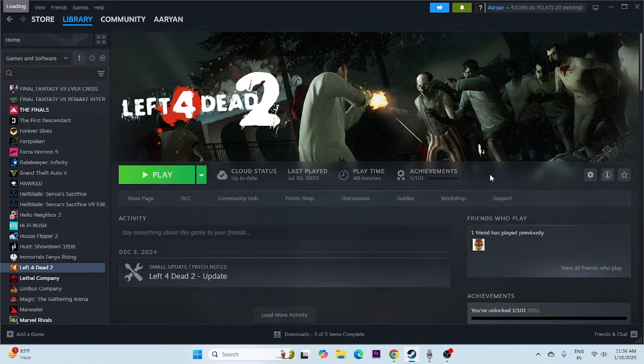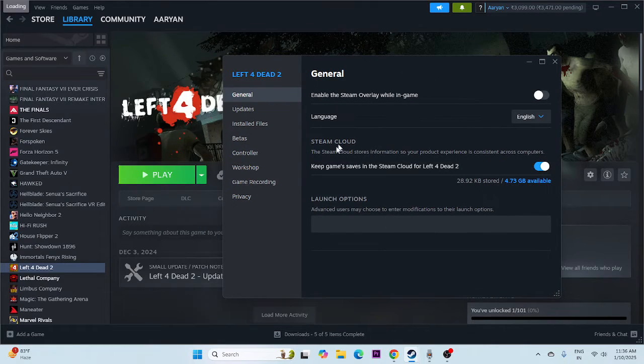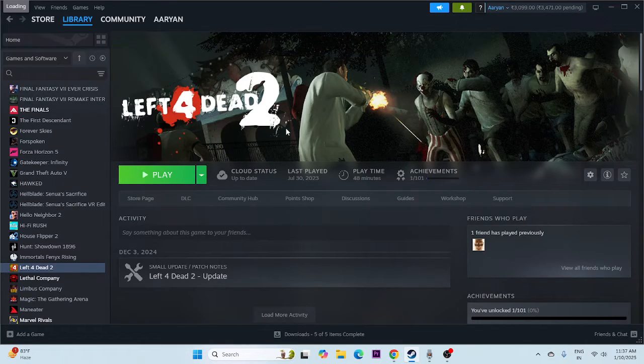Next, we need to disable the Steam overlay. Right-click the game in Steam, go to Properties, and if 'Enable the Steam overlay while in-game' is turned on, turn it off. Then try a few launch options: first try -dx11 and see if that works; if not, try -dx12. If none of those work, just remove all launch options, keep it blank, close and move to the next step.